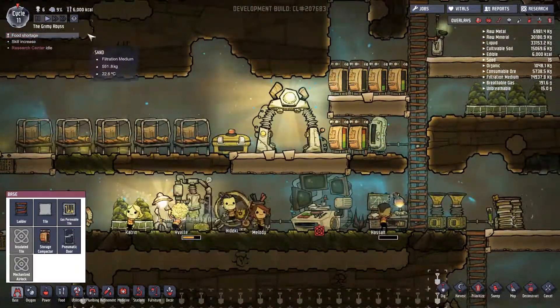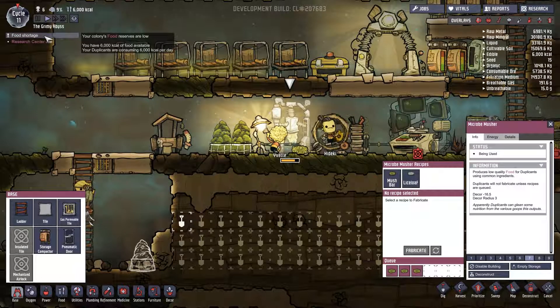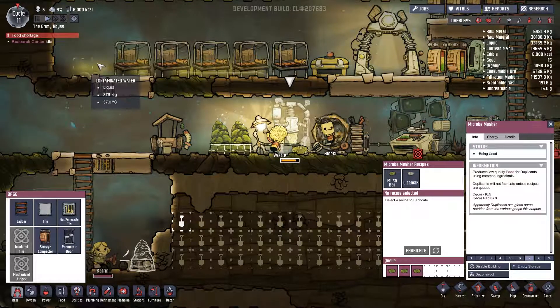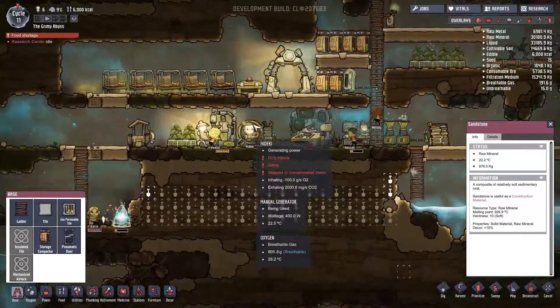Food shortage — that's a problem. 6,000 calories. I think that's actually an accurate representation. They consume about 1,000 calories each duplicate, and I think I have six of them right now.